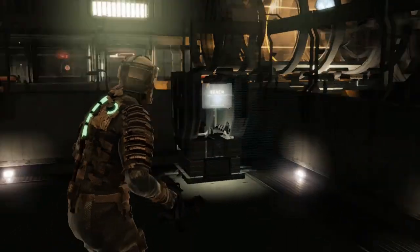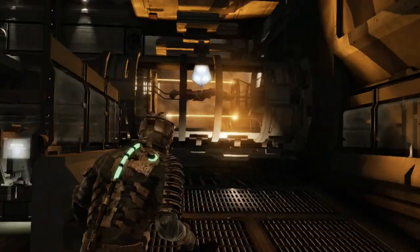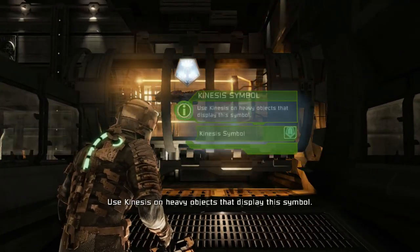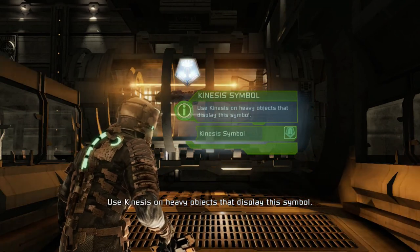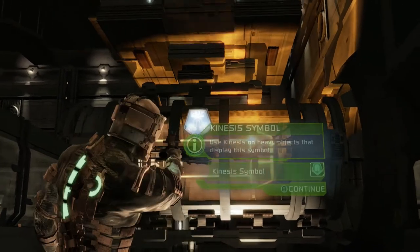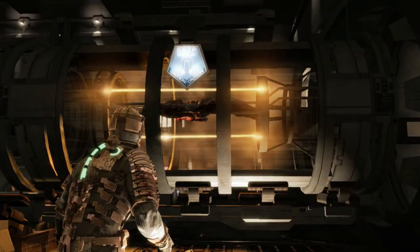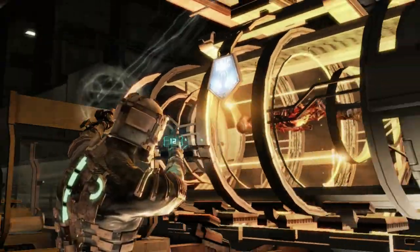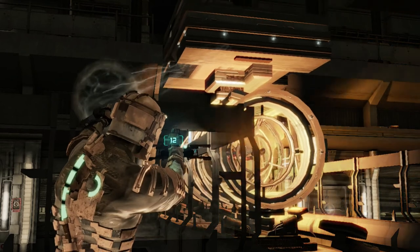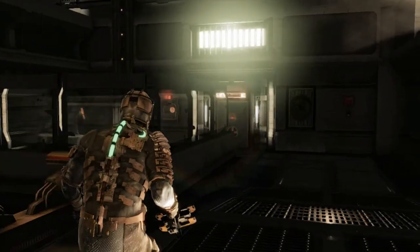Looks like there is the bench. There's a tutorial prompt: use Kinesis on heavy objects that display this symbol. So I'm going to have to get this out of the way. Looks like they're scanning some body, but we don't have time to find out why. Let's just move it over there and be on our way.